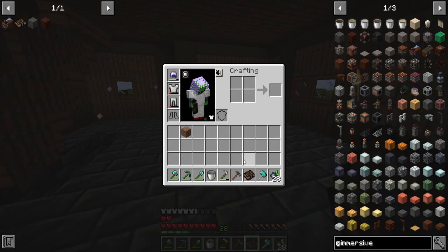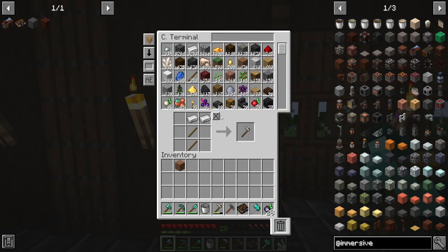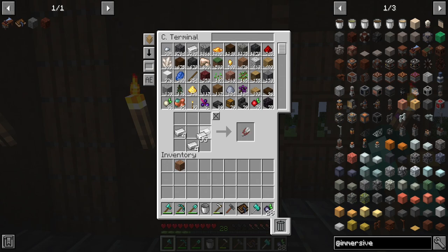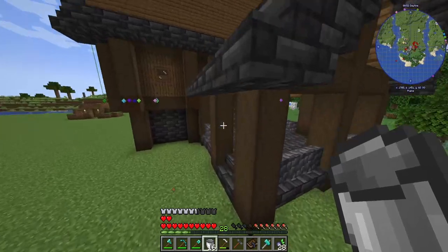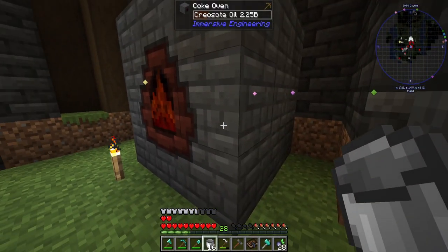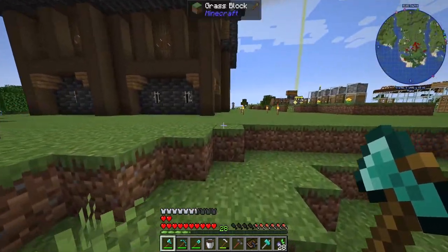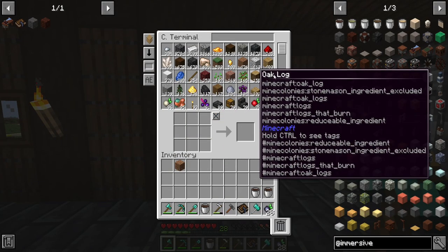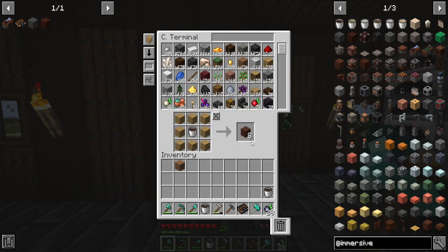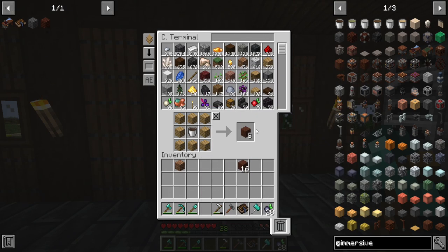I'm going to go ahead and sleep here real fast. Another very important tool that we're going to need is the engineer's workbench. This is going to require us to get some treated wood, so we're going to have to go ahead and make that. I'm going to grab some buckets here. All we've got to do is just go like this and it gives it to us. We have a total of three buckets. And then all we've got to do is just get some wood — we're going to use oak — and then we go like that, swapping out the bucket.